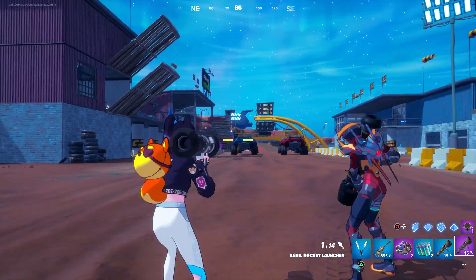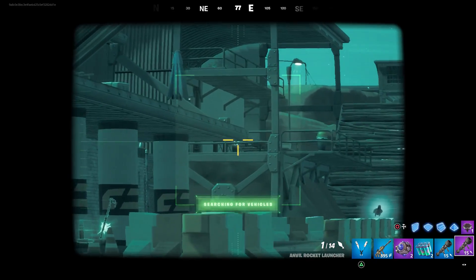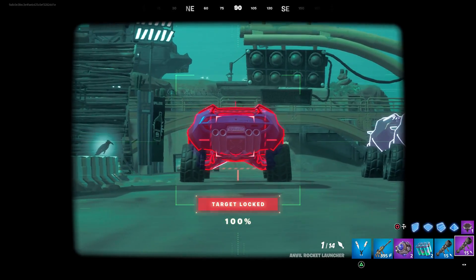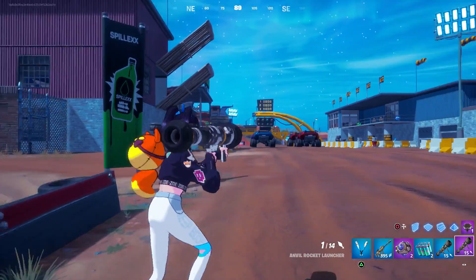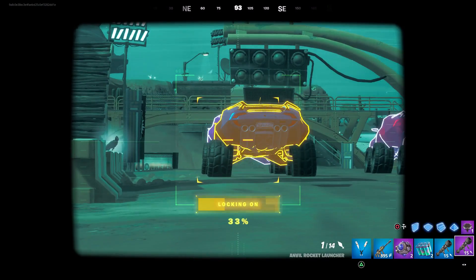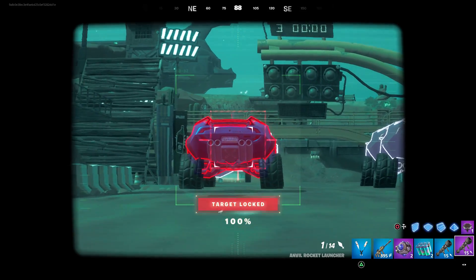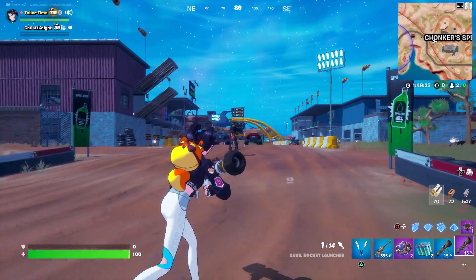This is what it looks like when you aim down sights. If you're near anything that resembles a car, it'll lock on - it's got a heat-seeking thing. It does take about a good three seconds to lock on, and then it turns completely red. It doesn't work on fake cars though; it's got to be a real vehicle.